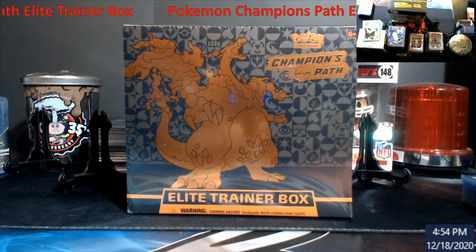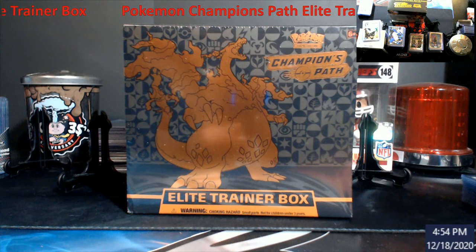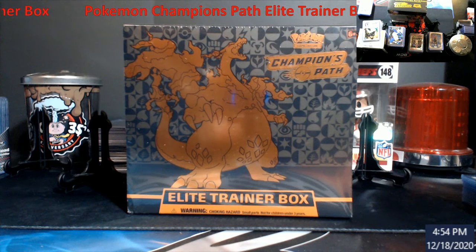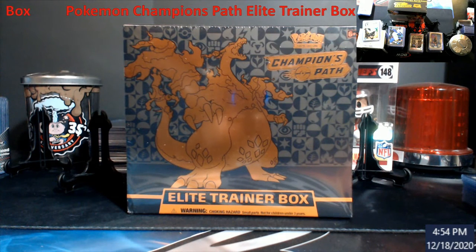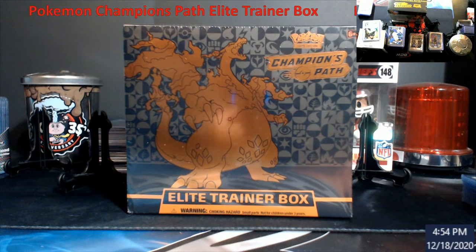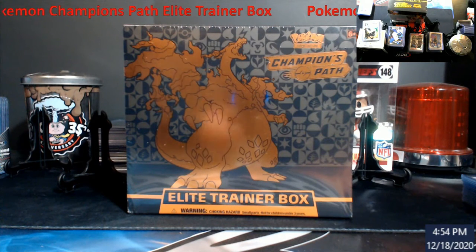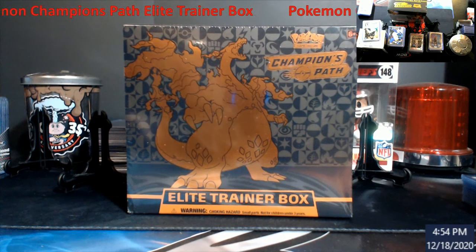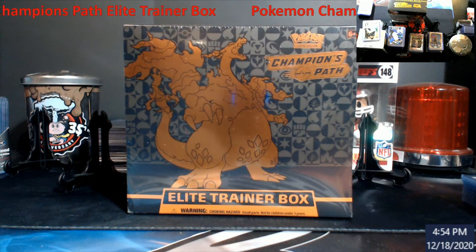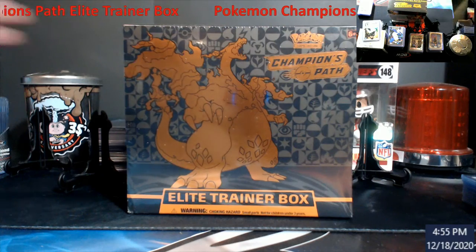You get some booster packs in these so we're going to give it a shot. I do have my head turned so if anything's cutting in and out it's because I'm grabbing stuff out of another box here. Basically looking for rares — good old Charizard, that's the big one. Rainbow cards — those are like secret rares. I had the cutting tool here a second ago, I have no idea where I stuck it.